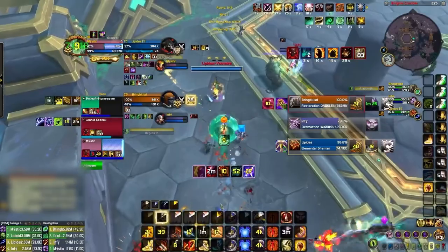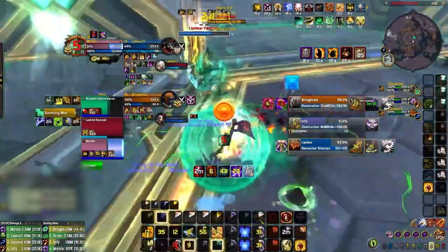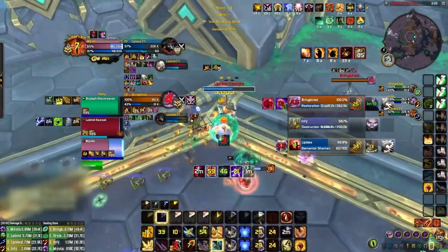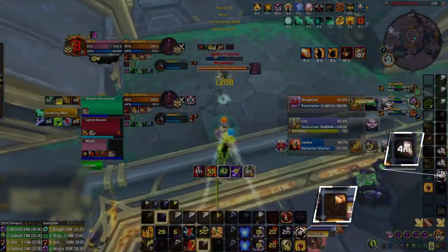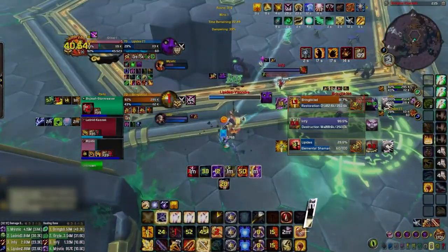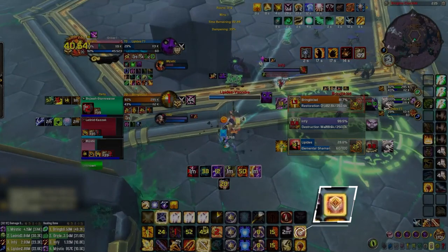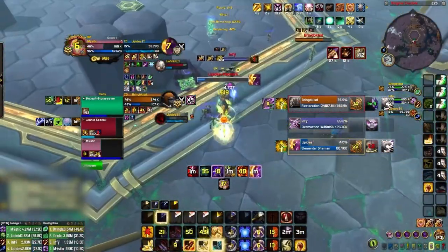Don't try and be greedy with defensives, especially healing-based defensives. Every second you hold that healing CD, the worse it will become later on when dampening makes it almost useless. This is why you will see good ret paladins use Lay on Hands early in the game before they have used bubble — so that when they can get more value out of Divine Shield later in the game, since it completely stops all damage no matter what level of dampening, Lay on Hands doesn't lose value by being held.